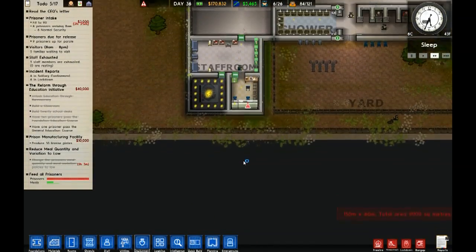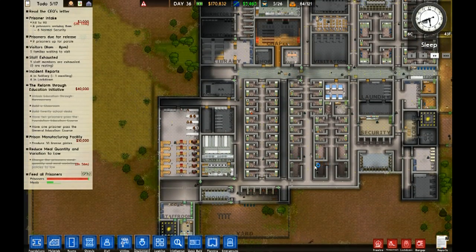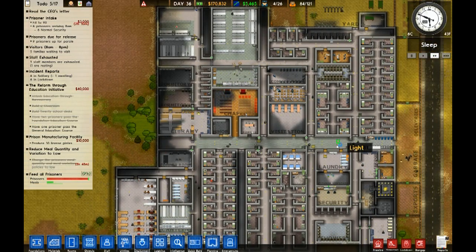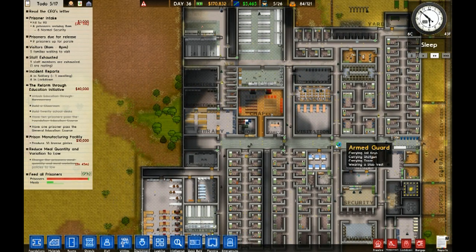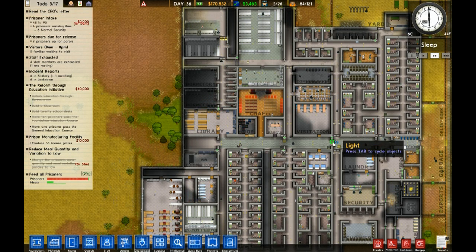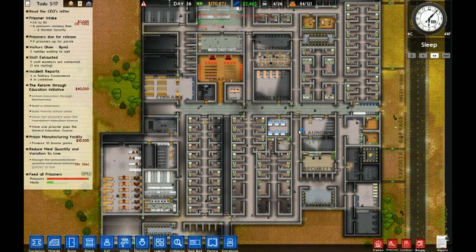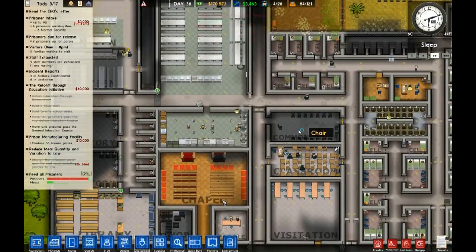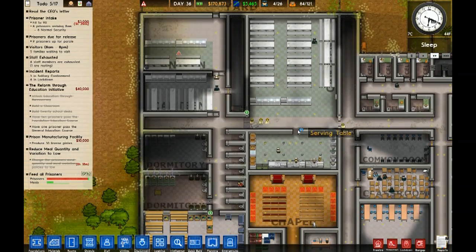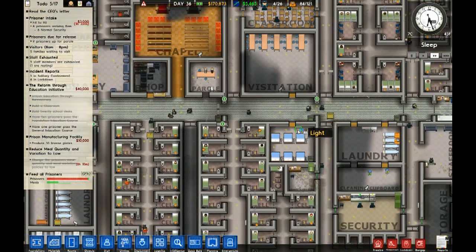We will make this canteen protective custody only — so nobody else come up here. We don't want you other yahoos in here with these people. This has been Prison Architect, and we'll continue to grow the prison and deal with these issues of people killing people in the prison — next time.